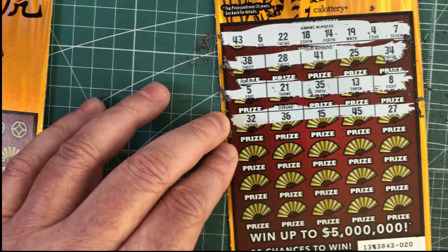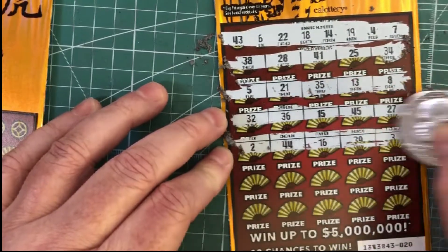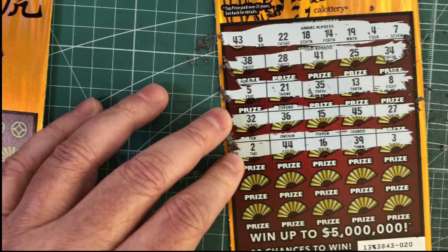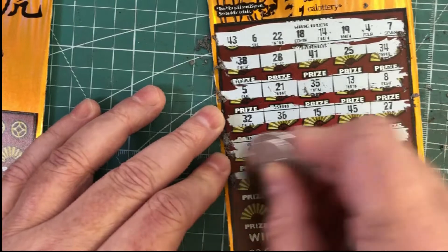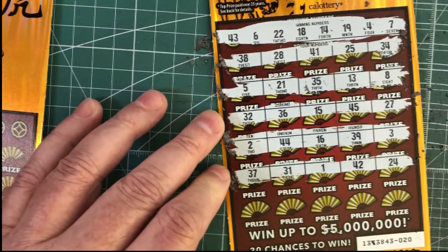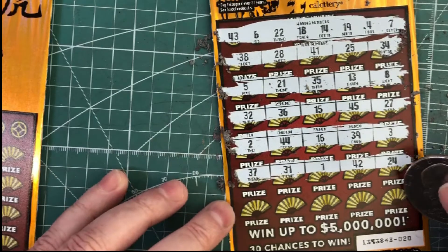45, 27. Let's see what we've got here. Do not see any tigers. 2 is no good. 44 is one off. 16 is a couple off. 39, and 3 — that's one off. We're running out of line, so need to start getting something. 37, no good. 31, 1. 42 is one off, and 24 is a couple off.